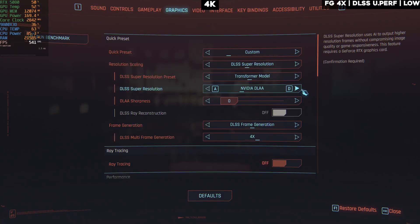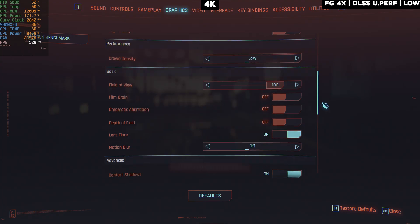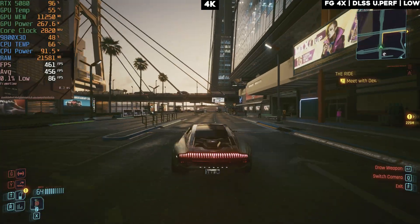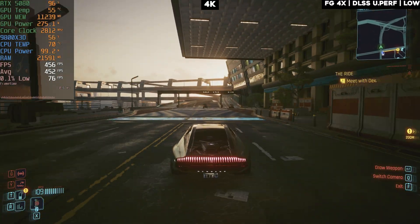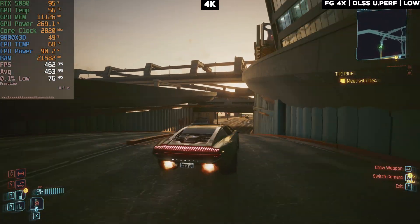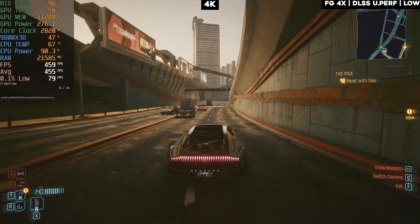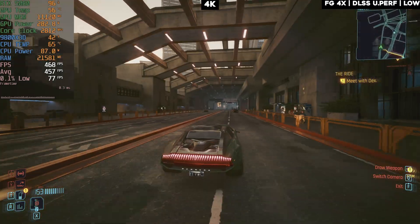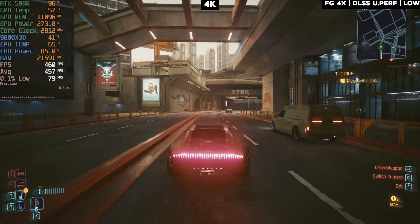Finally, testing the absolute maximum FPS on 4K — everything on low, DLSS Ultra Performance, with 4x MFG. That gives us a 450 FPS average, which is insane. Getting 400+ FPS in Cyberpunk is impressive to see, but it's definitely not worth it. This game is meant to be played with everything cranked out, and with the 5080 you can do that with a little upscaling.